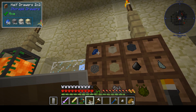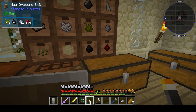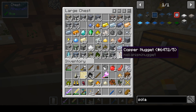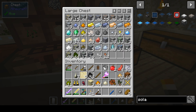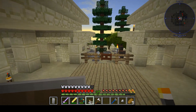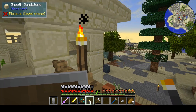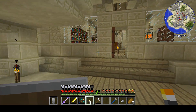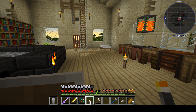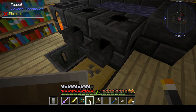I do have some lapis now, so I could use RF tools, but I'm still lacking ender pearls, which is a bit of a problem. I also want to build a bit - I want to secure this area, make a good wall around it, so that I have free access to the sea and also to outside. So lots of things, lots of plans.